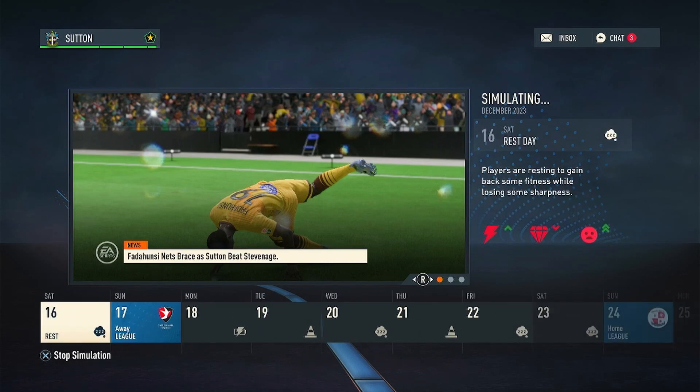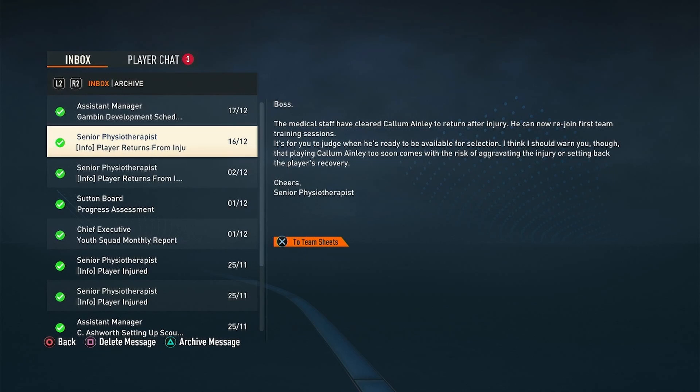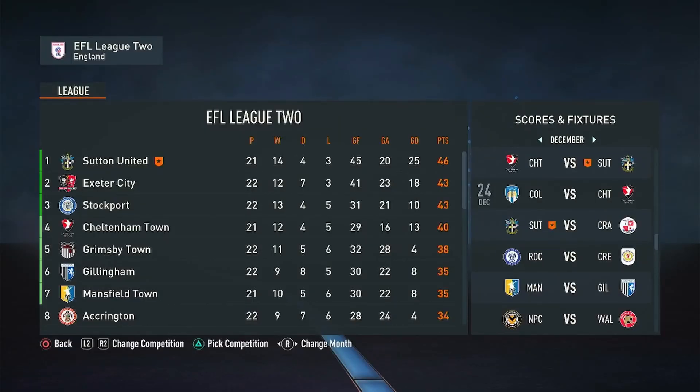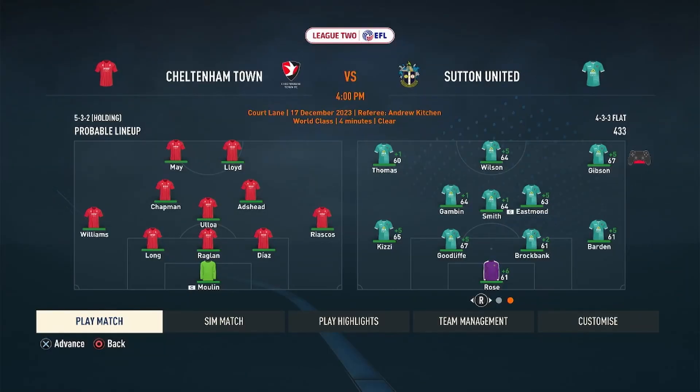Another win for this Sutton United side as we now go into a massive game in the league — away to Cheltenham. Before that, Callum Ainley has returned from injury and we are starting to get healthier. Our lead at the top of League 2 has been cut to three points as both Exeter City and Stockport have a game in hand. We face Cheltenham who are down in fourth — one of the main rivals for a promotion place. Alfie May has 11 goals, one of the top scorers in the league this season.